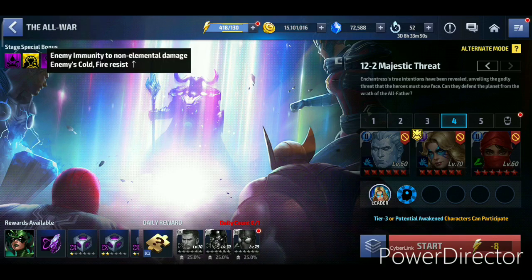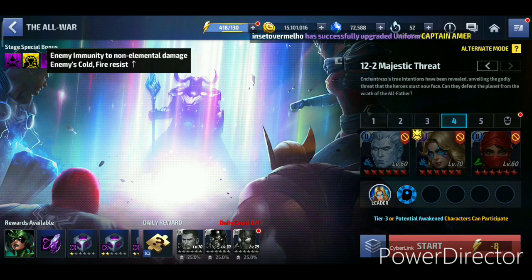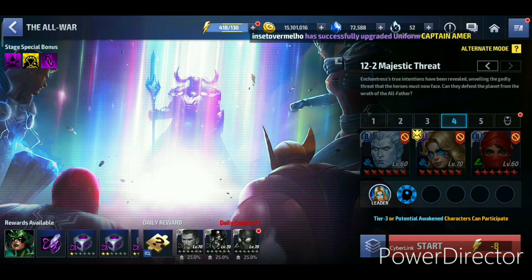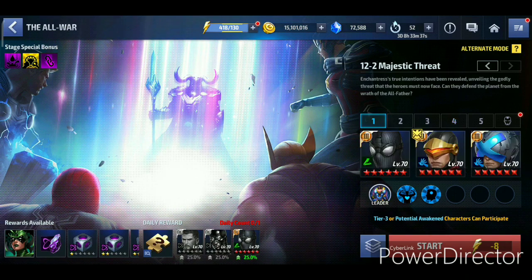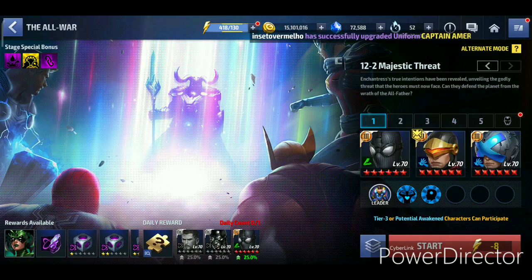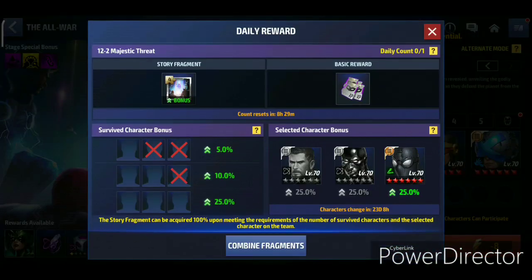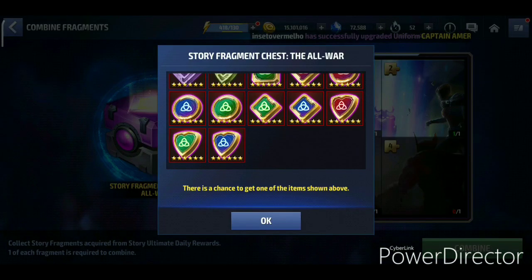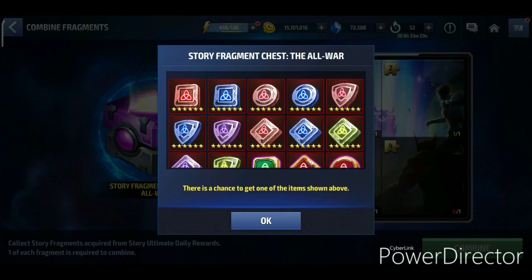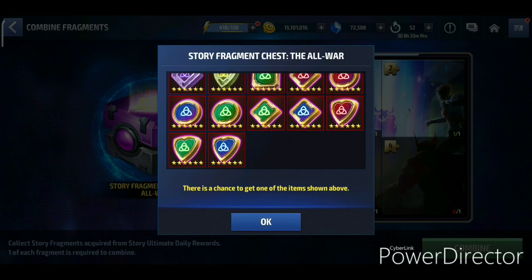The last stage has both cold and fire resistance, and there's energy immunity to non-elemental damage. Professor X is actually a really good option here because he deals mind damage and won't be affected by the elemental damage reductions. If you collect all four puzzle fragments, you can combine them for a chest that gives another chance at Odin's Blessing - it doesn't have double energy or double physical attack, but it's still good.